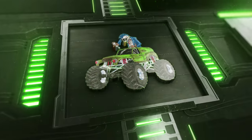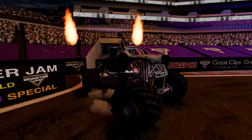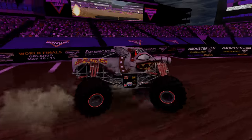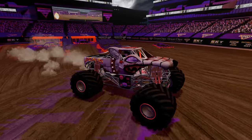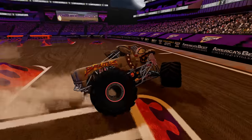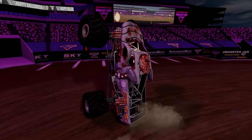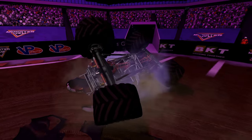Coming up next, we've got Zombie Brutus. He scans the freestyle arena, gets nice air onto the crush cars, gets turned around, and over the crush car stack. He catches a tire on one of the crush cars and gets a flat tire, but Zombie Brutus is still going — gets some nice air and pulls off a wheelie. Then he rolls over, ending Zombie Brutus' run.